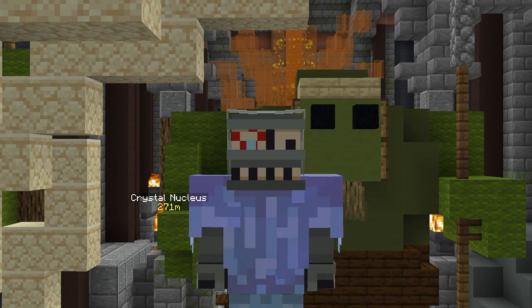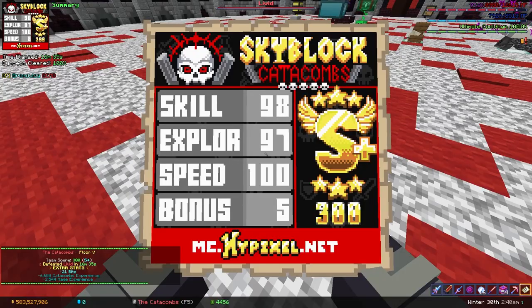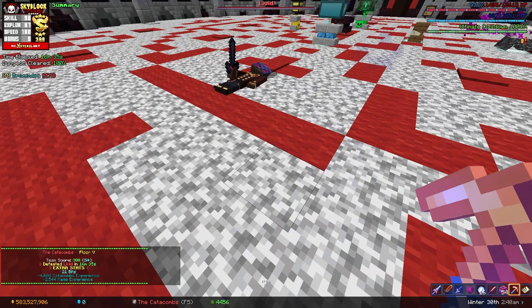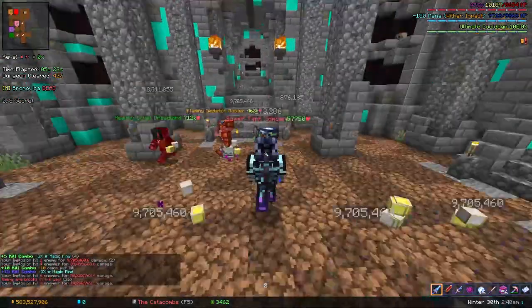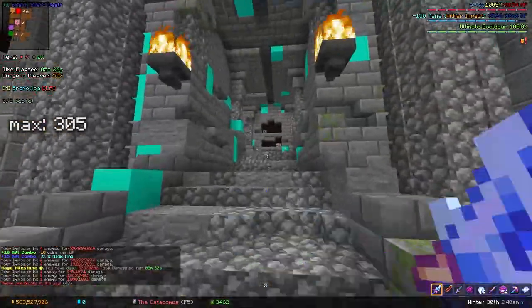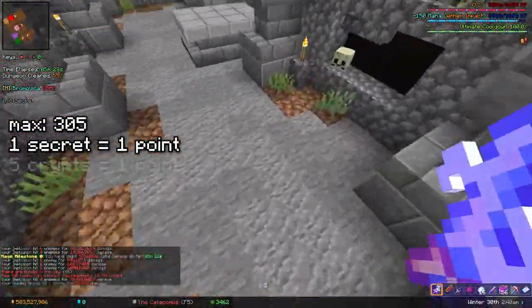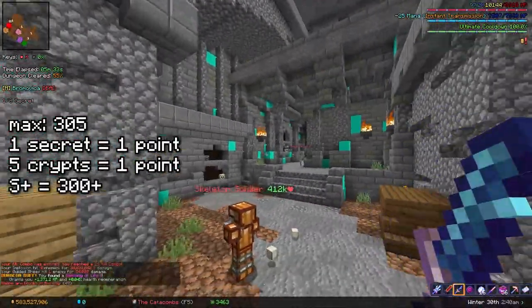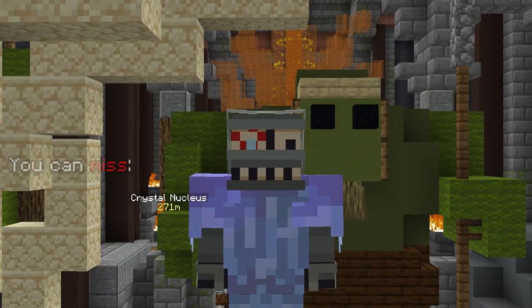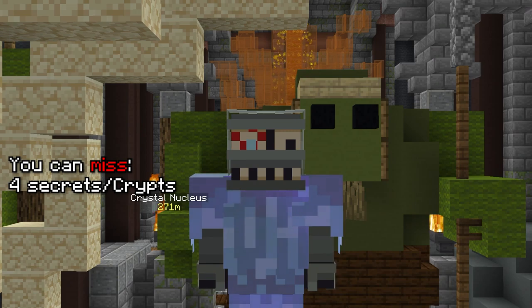This one's gonna be a bit longer but very important — how many secrets can you actually miss for an S plus? S plus is only really worth getting on floors 5 through 7, because the first 4 have no bonus reward for it over S. On Floor 5, there is a maximum possible score of 305. Each secret counts for 1 point. Additionally, getting 5 crypts will also reward the team with 1 point, and the score required for S plus is of course 300. So you can miss a total of 5 secrets if you get 5 crypts, or 4 secrets and no crypts if you don't.